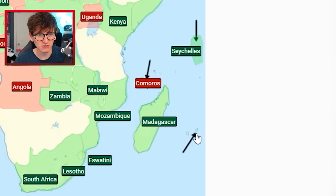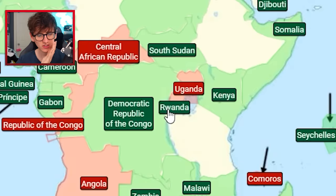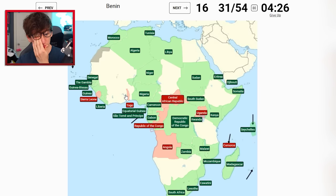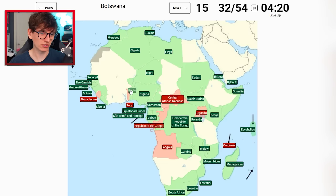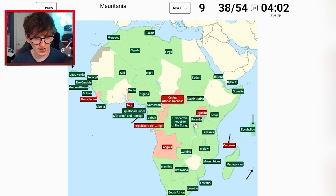Comoros - oh I'm wrong. Okay, Comoros is there. That's Mauritania - no, that's Mauritius. Rwanda is fine once you've got Uganda, because it's underneath - oh, it's very to the left though. Benin is hard at the moment, I think it's this one - it is! Botswana is there. Mali - it's the big guy! Cape Verde has a big arrow so it's easy.